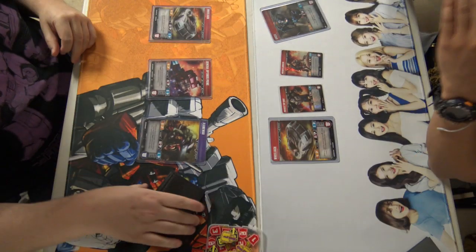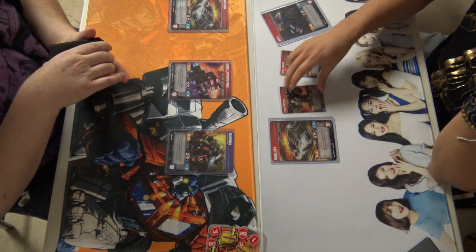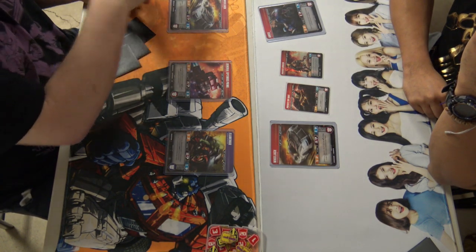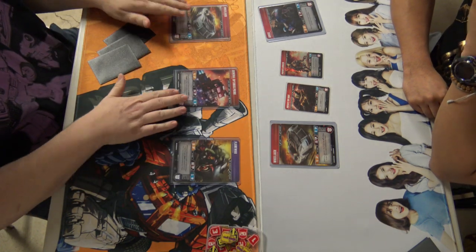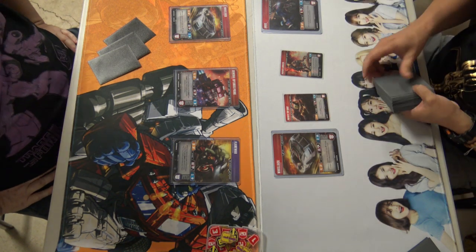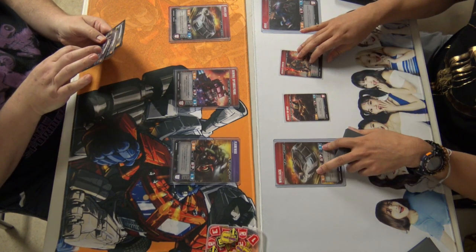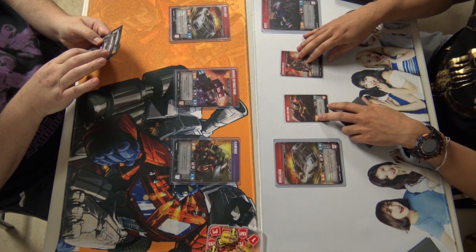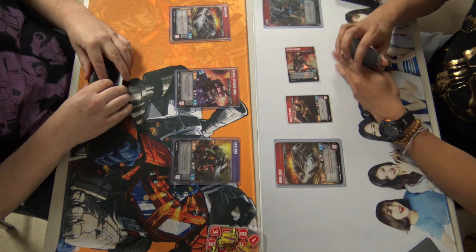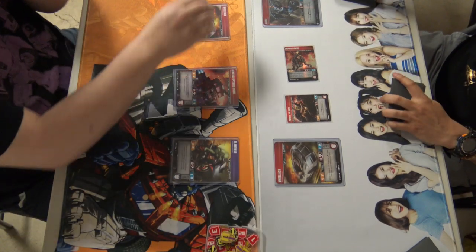Getting into game two — both players did sideboard, though I wasn't able to see what cards specifically. Jason has the option to go first and he's debating whether he wants to. He did opt to go first, drawing that additional card at the beginning of the game. Debating who to go first with, flipping RC, then Lionizer sending into Wheeljack — which I think is still the correct play. Looks like he is still going to go into Wheeljack.